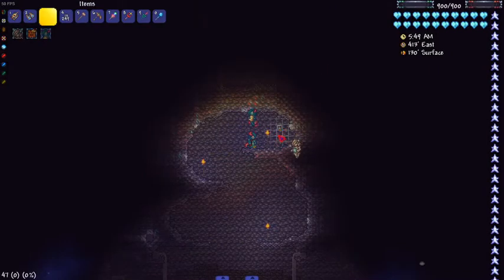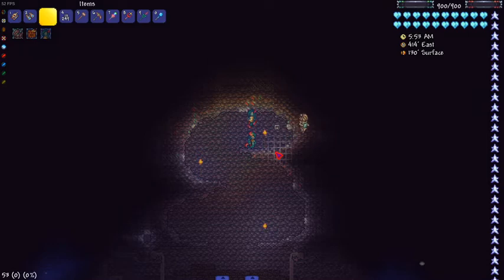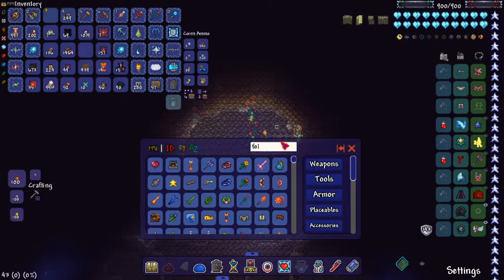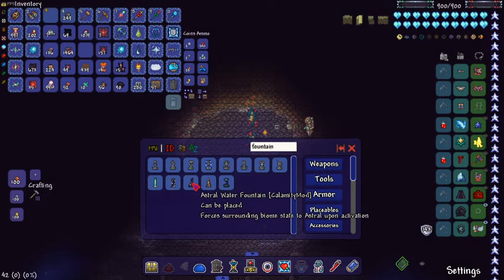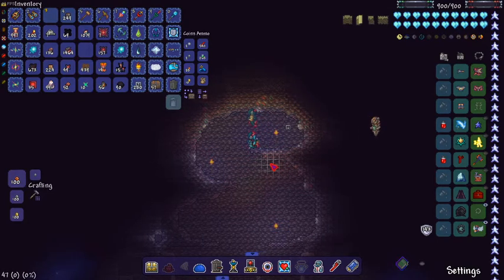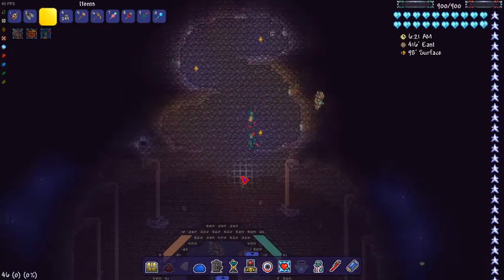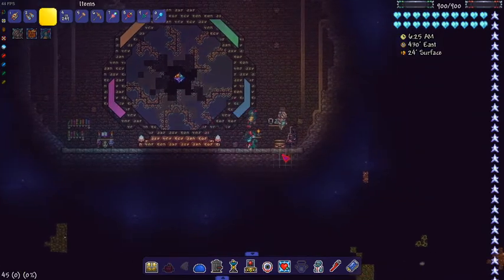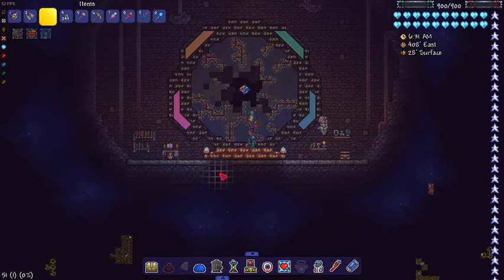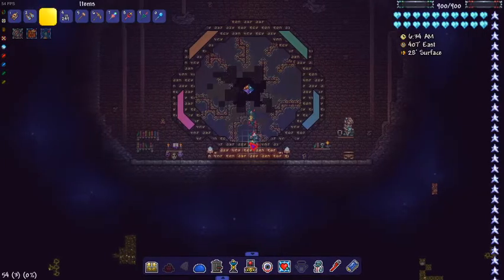So you have these fountains from Calamity, and when you place them they give the effect of their world. The astral water fountain can give this foggy effect from the astral biome — sometimes it worked, sometimes it didn't. Then I decided to spray the astral biome here, and I placed the fountain down here. Now it's working and it gives this kind of nice look.